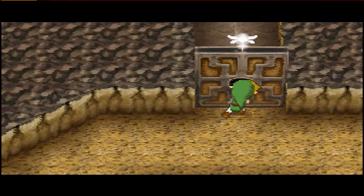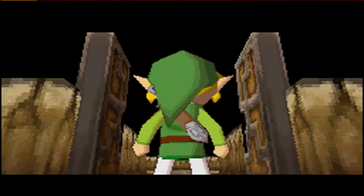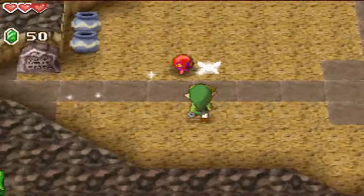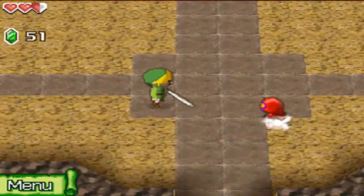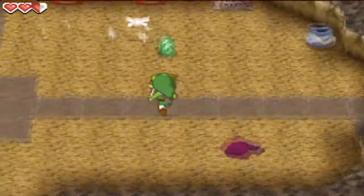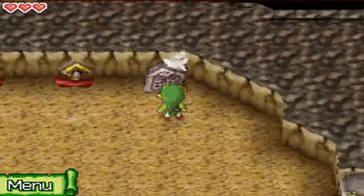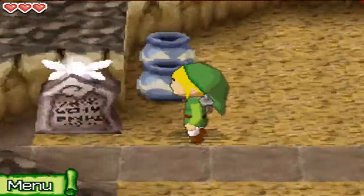Now we go through the door opening animation. Now we can move on. Let's get these chu-chus out of the way. I was trying to spin but whatever. We've got this pot — we got a heart. Now let's read this: 'Pull the four levers in the correct order, or else.' If you don't pull them in the right order, enemies are just going to show up.